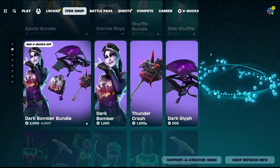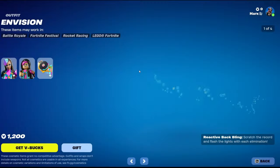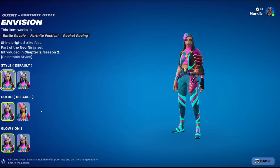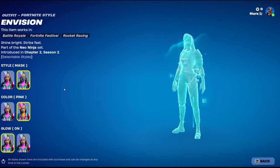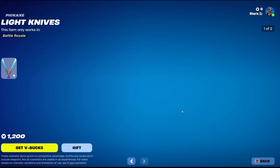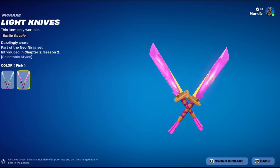Dark Bomber is still here — what are they still doing here? Good Envision. Got some styles here — the Neo Ninja set. Turn off the glow. Shine bright, strike fast, light knives. The Neo Ninja set looks pretty cool.